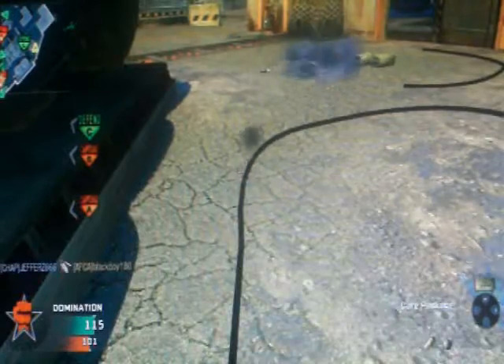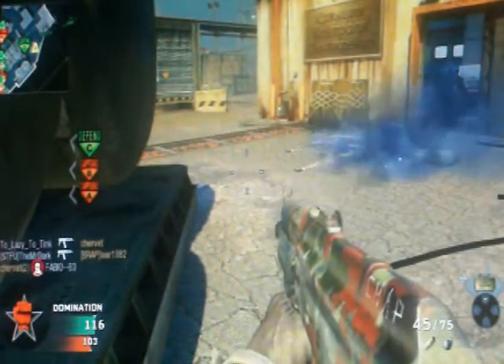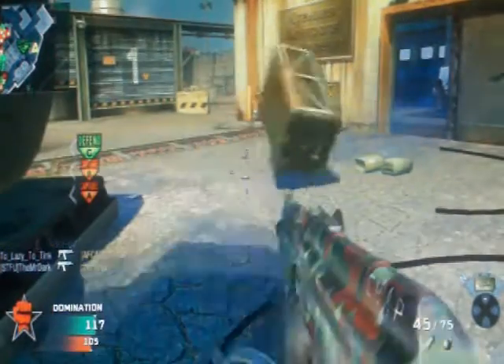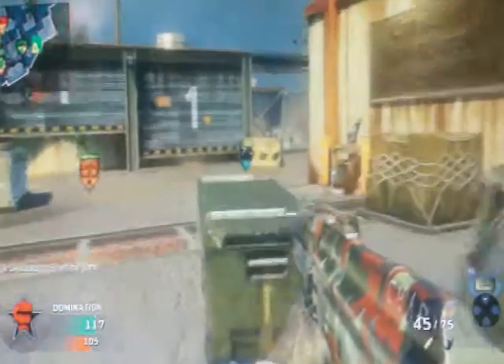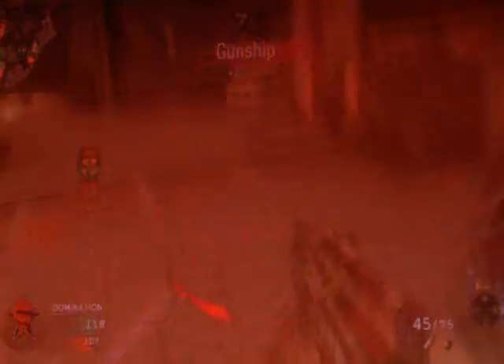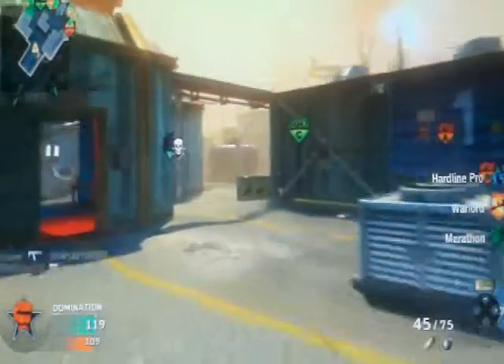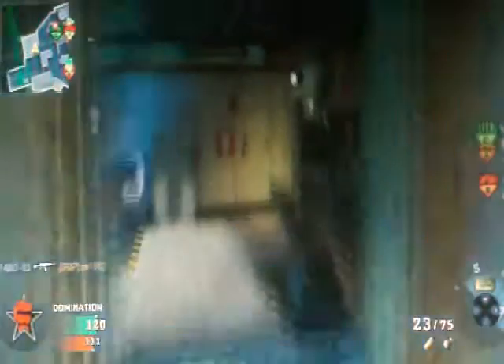Oh is this the bit where you get a cheeky gunship? Yeah — this is why you should always respect the care package. Sometimes you can get ammo or something terrible like Valkyrie rockets. Valkyrie rockets are actually really hard to control as well — it's like a predator missile but really poor. I don't see the point of them.